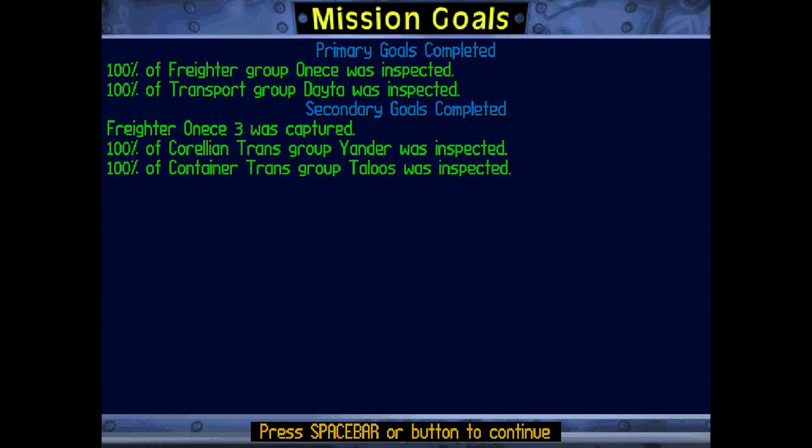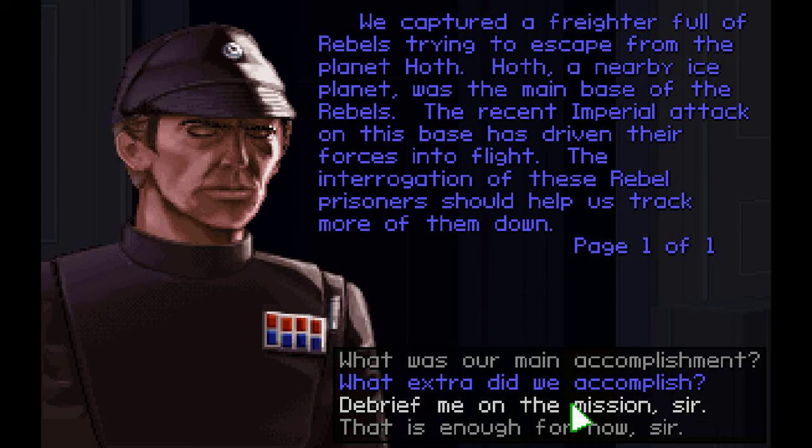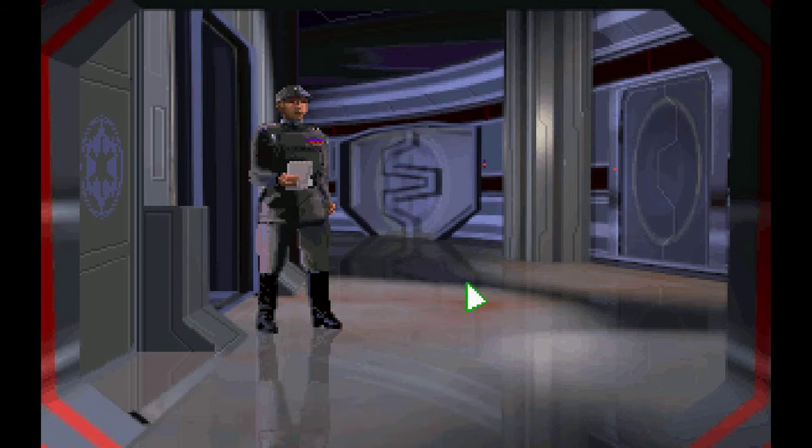Burlock has returned safely to the space station. Accomplished our goal — we captured a freighter full of rebels trying to escape. He's very happy about one kill, though somebody else vultured Burlock's second kill. He's really not happy about those lost TIE fighters, and Burlock can't blame you — that was a pretty serious loss. Anyway, that will conclude the first chapter of the saga of Burlock. I will put the next chapter in the next video. Thank you for watching, and I hope you're ready for a wild ride, because the next mission is gonna be a lot more eventful. Thanks for watching.